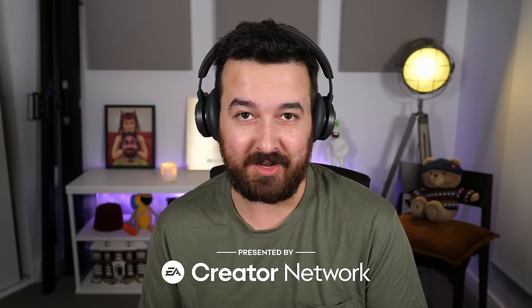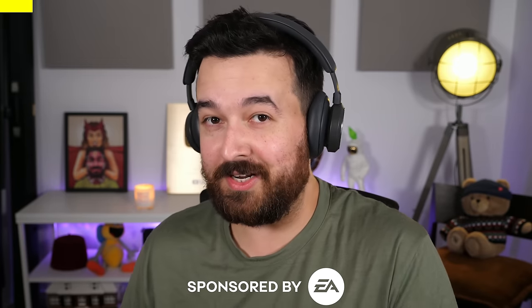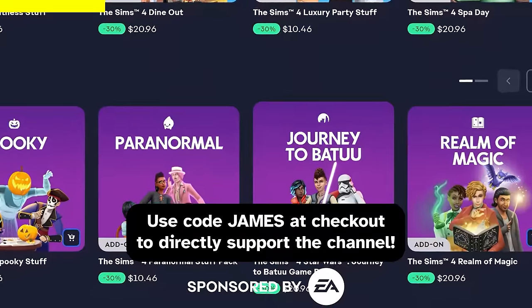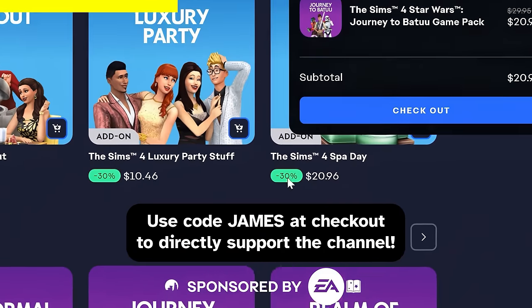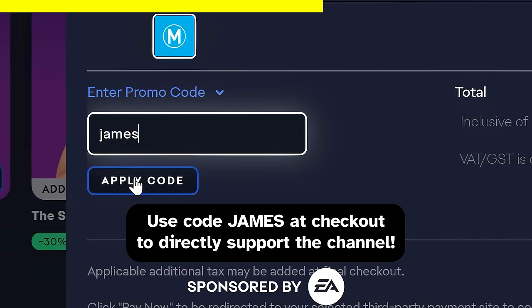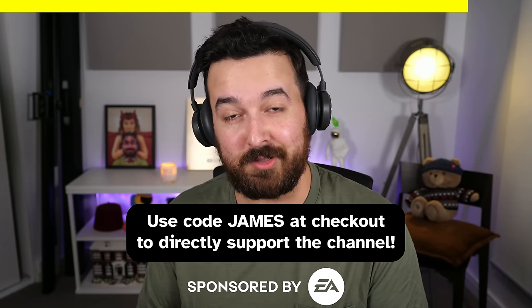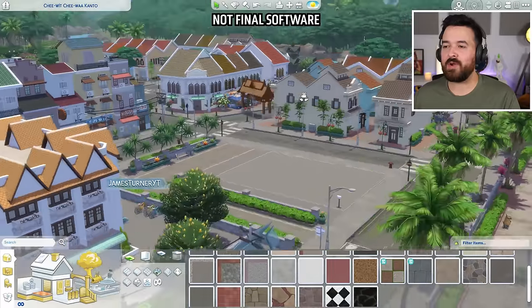We're going to be building an entire apartment complex for less than 20,000 simoleons. Thank you so much to the EA Creator Network for early access. EA has also recently given me a creator code, so if you're interested in picking up The Sims 4 For Rent or any other Sims pack, use code James at checkout and five percent of the sale will go directly to supporting this channel.